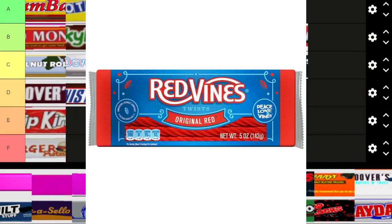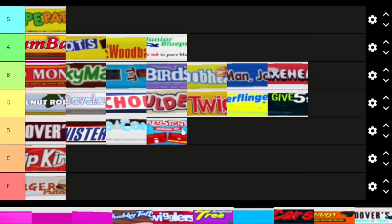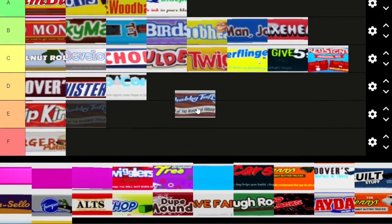Give Five gets a C tier. Next is Red Signs, a play on Red Vines. I like this one — it's decent, but there aren't really red signs in the game so it doesn't work as well thematically. I'm going to give it C tier — it's kind of mid.